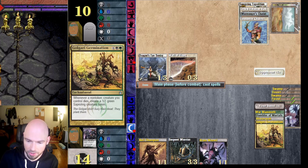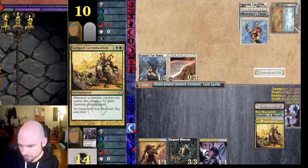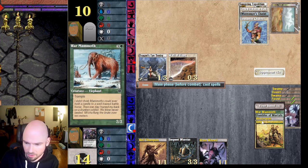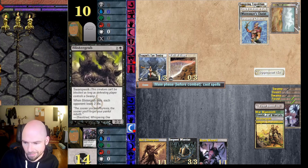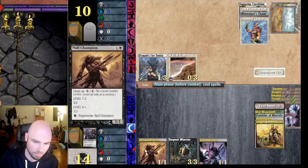I could put out Golgari Germination and send Brain Weevil through. It doesn't even have to be attacking unblocked — I was thinking this was more like Dauthi Mindripper from Tempest, where you attack and if unblocked you sacrifice it and the opponent discards three cards. This one I can just sacrifice right now, although I could send it through to deal one damage since it can't be blocked. If I play Golgari Germination first I'll get an extra one-one back.